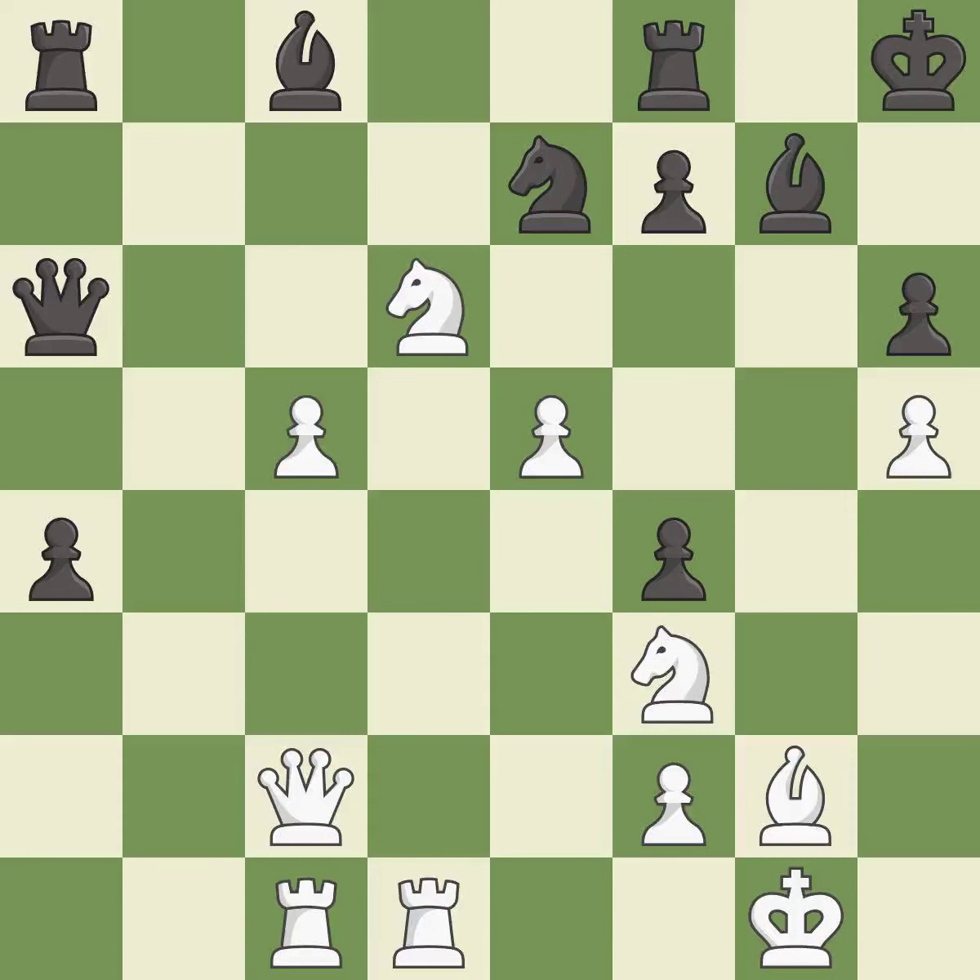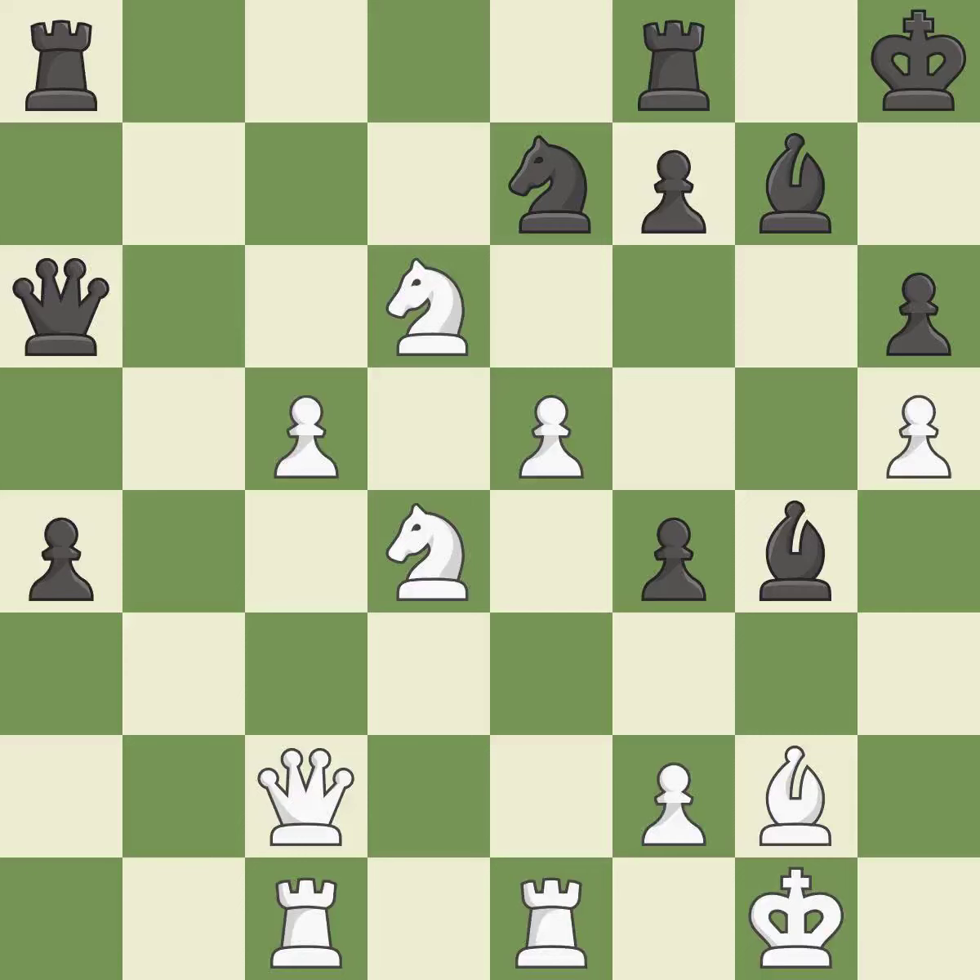This threatens to push a passed pawn towards promotion. This allows the opponent to reveal an attack on a rook — it is a mistake. This reveals an attack on a rook — it is best. This wins a tempo by threatening a rook and forcing it to move away — it is best. This defends the attacked pawn — it is best. This activates a rook by developing it off its starting square. This threatens to push a passed pawn towards promotion — it is good.